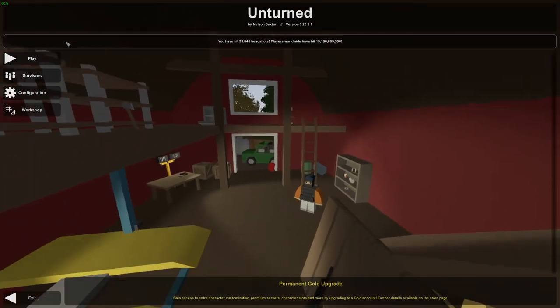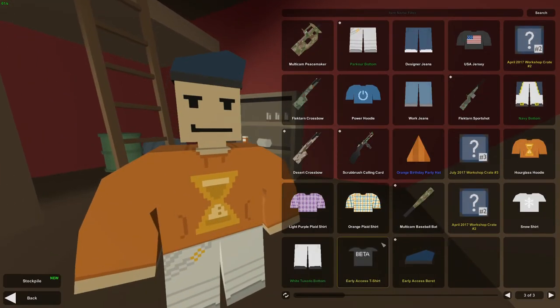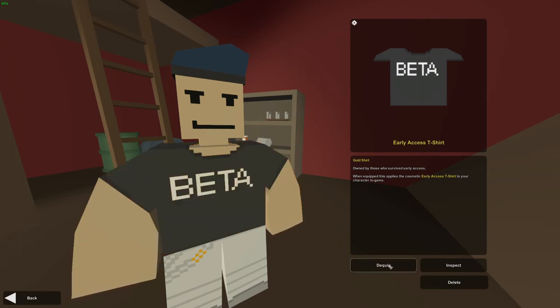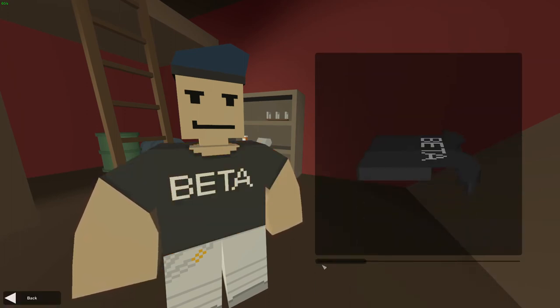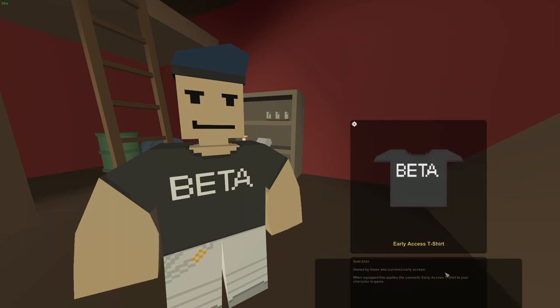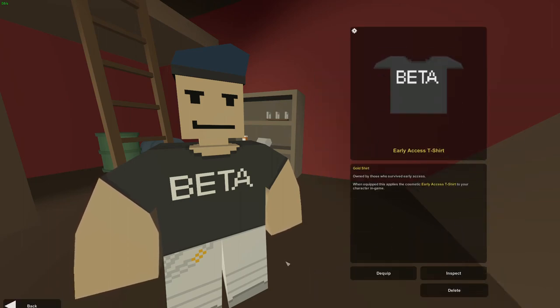I also got a beta shirt that Nelson gave to me — actually to a lot of guys. It's for the Early Access. Nelson gave an Early Access Barret and an Early Access Shirt.